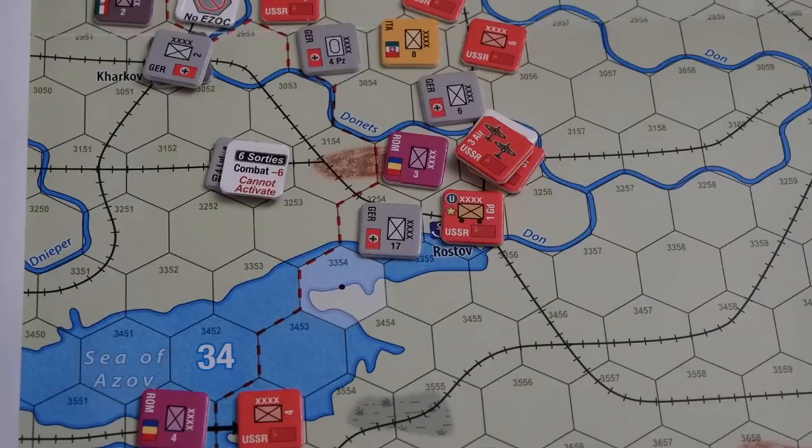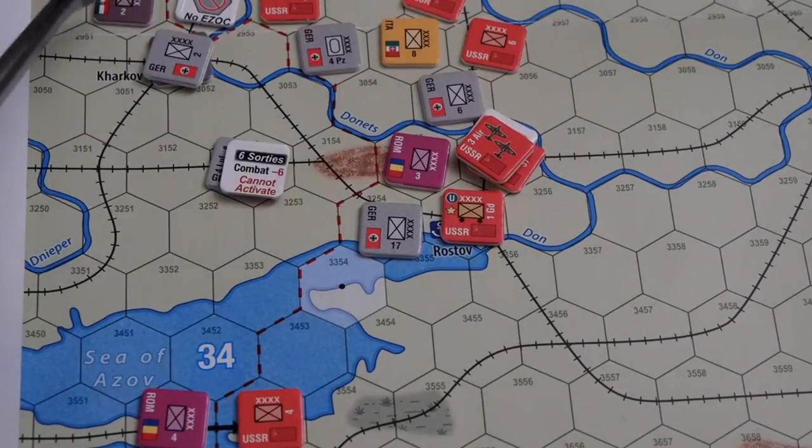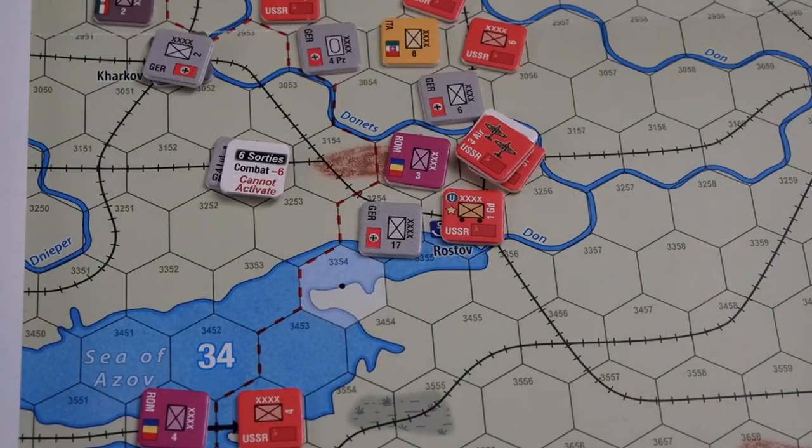We do a quick supply check. We are all in supply for once. Then it is the Soviet operation phase, and they have four units that have been eliminated. No units to mobilize this turn, so they can use all 12 points to mount attacks.